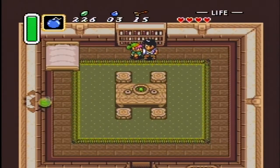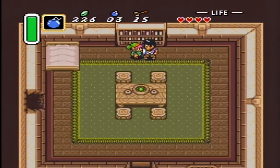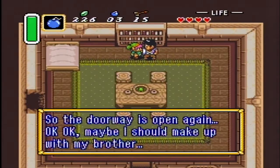What did you do? Leo, now I'm quarreling with my younger brother. I sealed the door to his room. So, the door is open again. Okay, maybe I should make up with my brother.